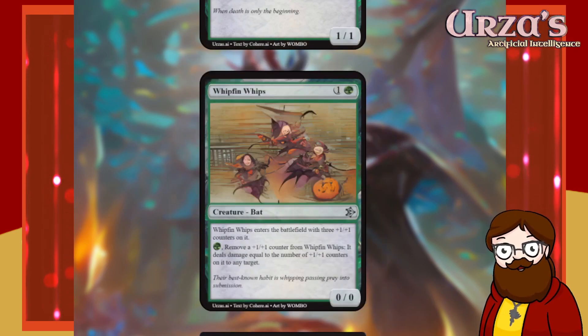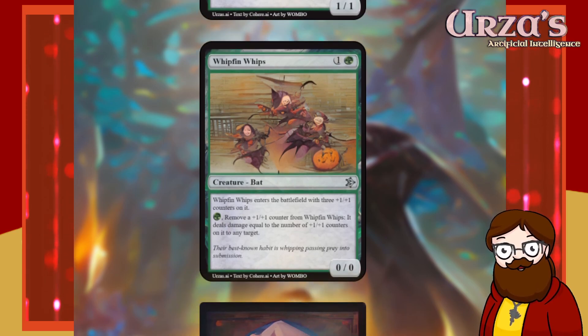Whip-Thin Whips — two mana green 0/0 bat. Whip-Thin Whips enters the battlefield with three +1/+1 counters on it. For green, remove a +1/+1 counter from Whip-Thin Whips — it deals damage equal to the number of +1/+1 counters on it to any target. So it's effectively a two-mana 3/3 — that's fine, not broken. You can ping for two damage, then ping for one damage, then it's left as a 1/1. I like this card.